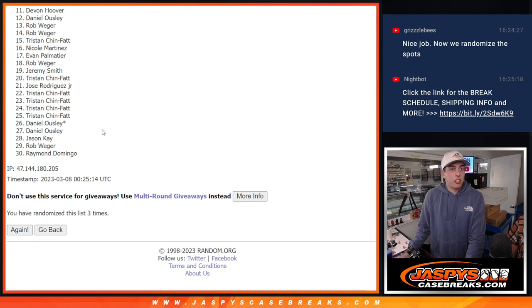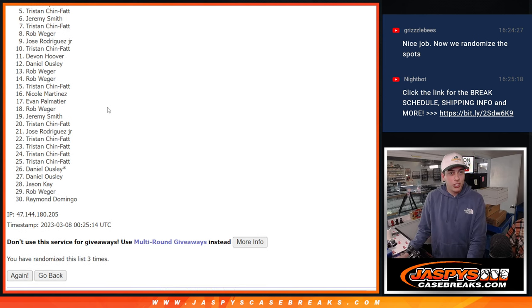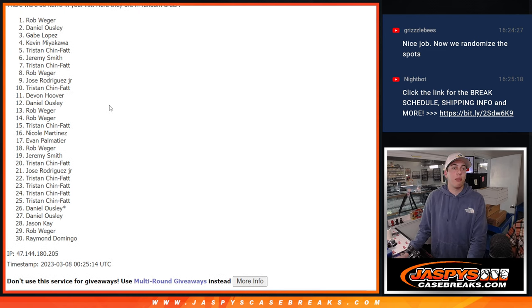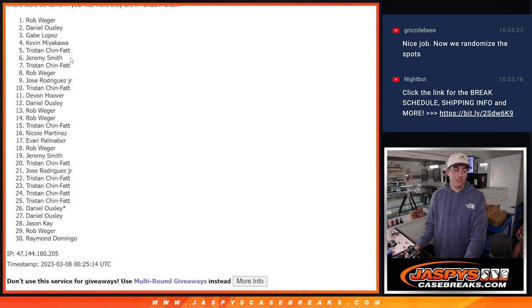It's six spots, right? So Jeremy, Tristan, Kevin, Gabe, Daniel, and Rob get in. All right, congrats top six — congrats to those guys. And sorry, everyone else. All right, thanks everybody, thank you very much. And then you can click the end button.